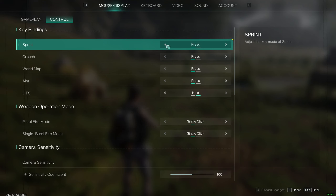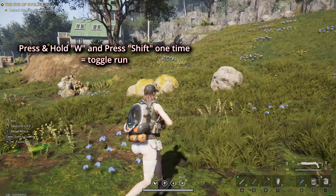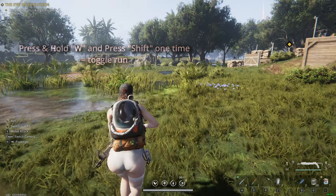But if you want to toggle, you just choose Press. That means you still have to keep pressing W to move forward, but if you press Shift one time, it's going to toggle run — so you'll just keep running. Simple as that.